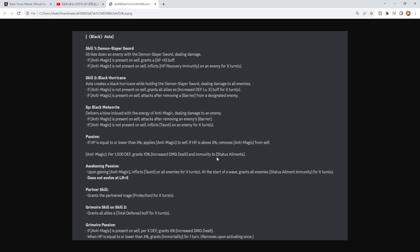Here we have Aster's kit. He works off anti-magic: per 1500 defense, grants 10% increased damage dealt, which is nice for a tank unit to do more damage. He also has immunity to status ailments, so stuns and all that are going to be unaffected.